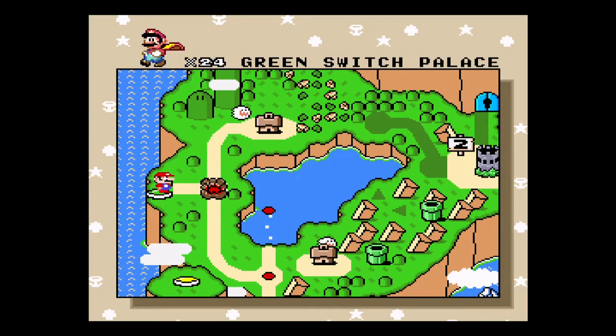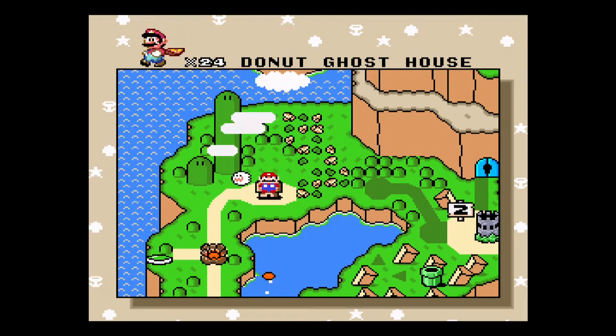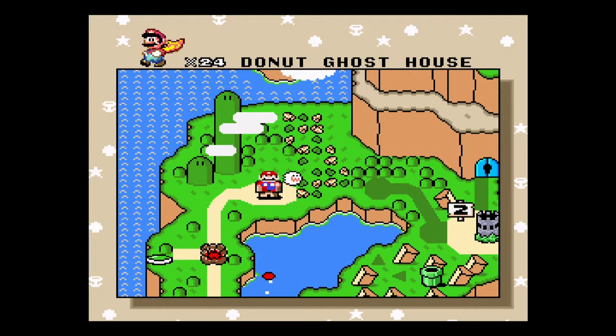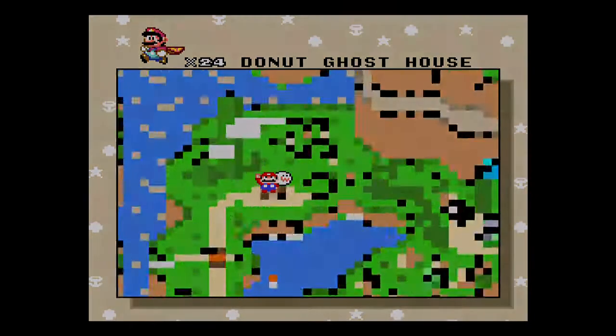Alright, so now that we've completed the green switch palaces, we're gonna move on to the first ghost house. The ghost houses are little mini boss levels.